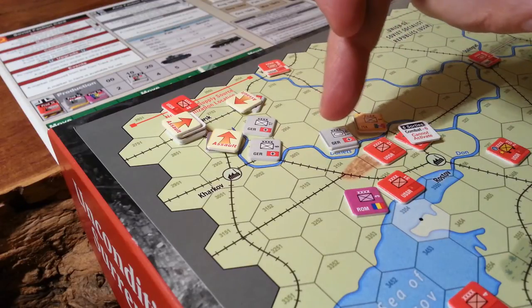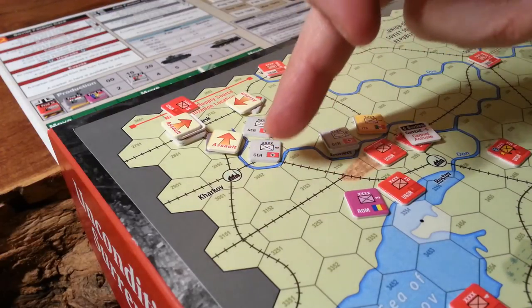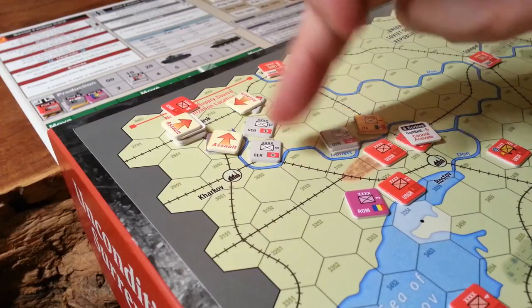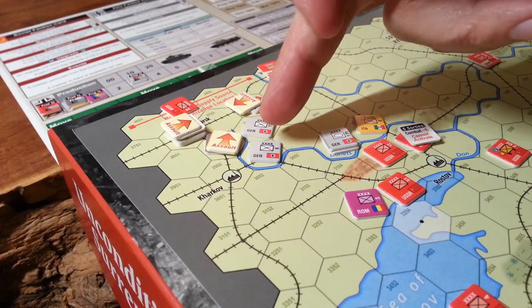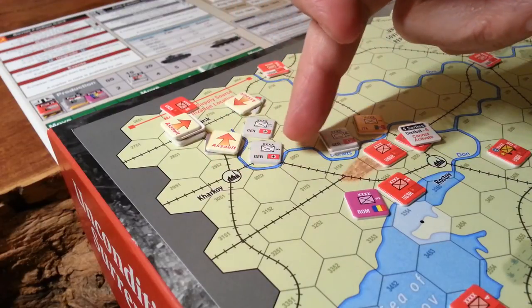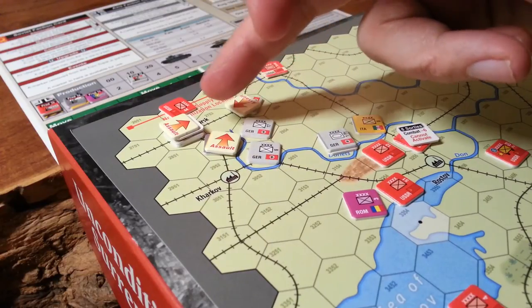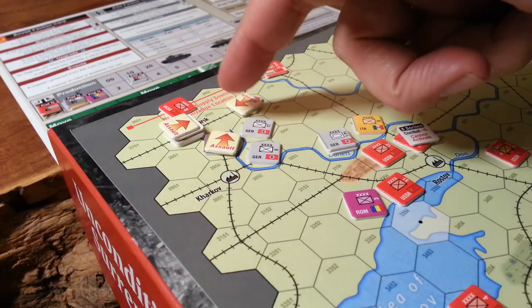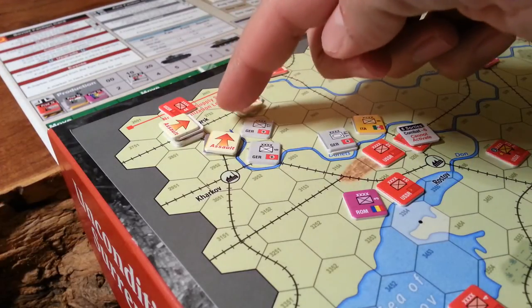That unit ended its movement there. I then attacked across the river here - I ended up attacking across the river here, forcing an elimination of that unit, and then moved this piece around. I bounced in and out of zones of control and ended up around here, and we attacked this unit in a fixed combat. We got lots of pluses for doing that as well, so that ended up being a direct defender eliminated result there.